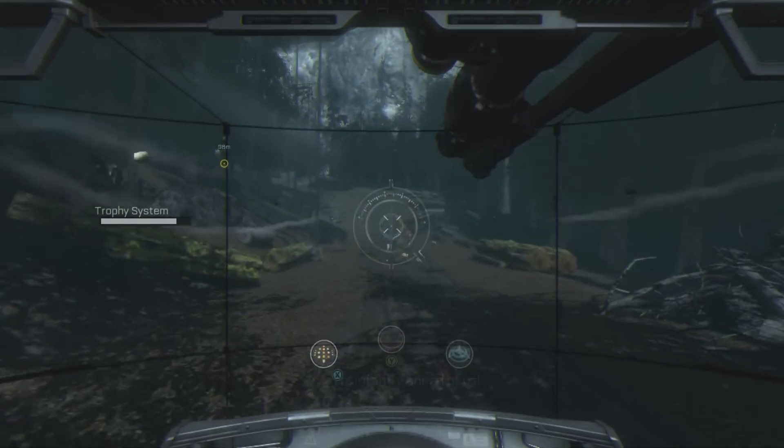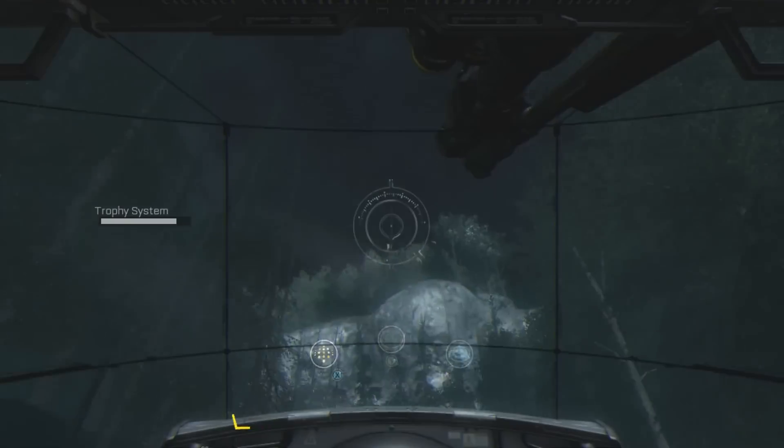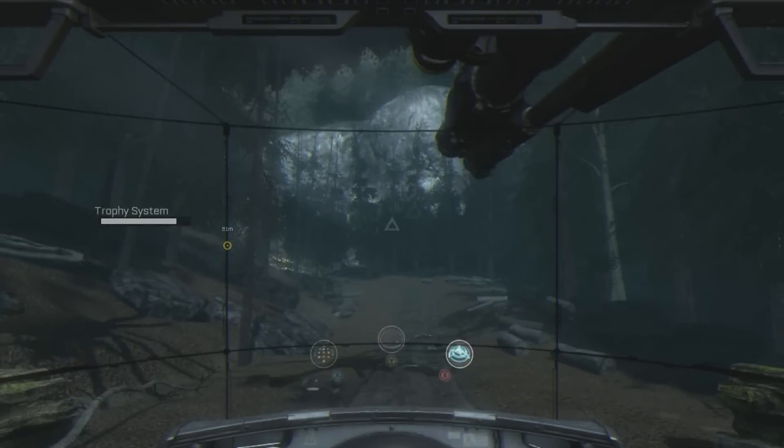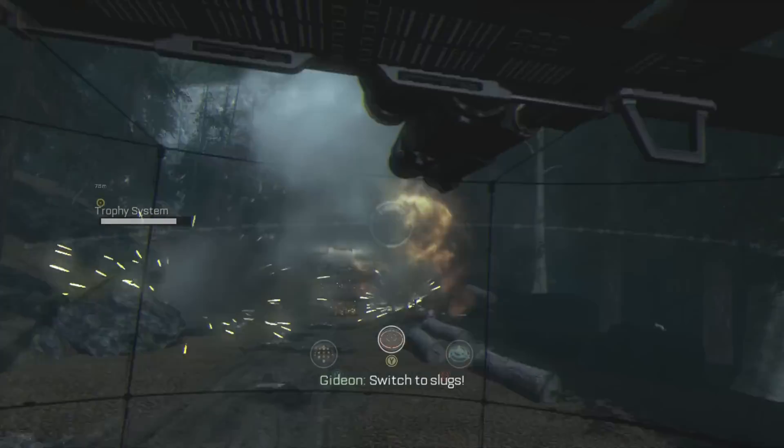Restricted Airspace Achievement Guide for Advanced Warfare. You have to EMP 10 enemy aircraft out of the sky with the Hover Tank in BioLab. So as long as you make a conscious effort to actually use the EMP,